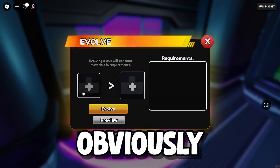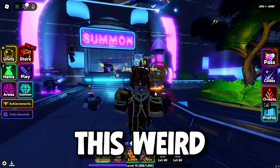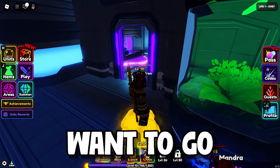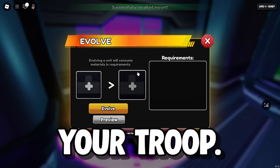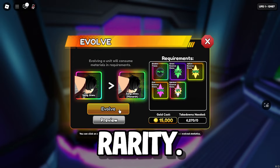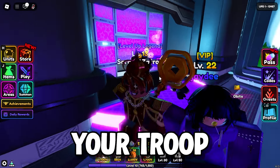In the Evolve section, there's the Craft, which allows you to craft items that you use for evolving, but to the left is the Evolve area. Go into this Evolve area and select your troop — usually only Mythical and Secret rarities actually apply to this.